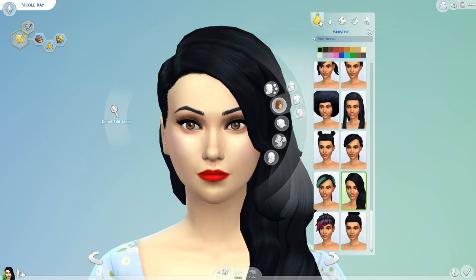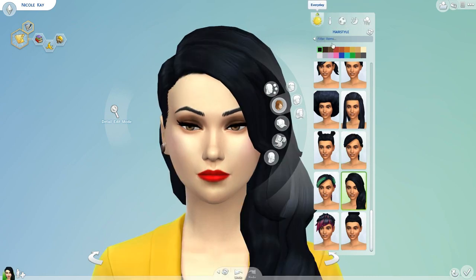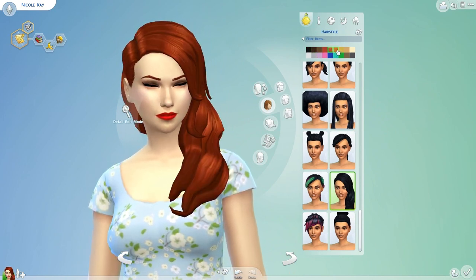And you could also set them with different outfits: everyday, formal, athletic, sleep, and party. Here are the different hair colors. You don't get to make them exactly how you'd like them, unfortunately, at least in this Create a Sim demo.